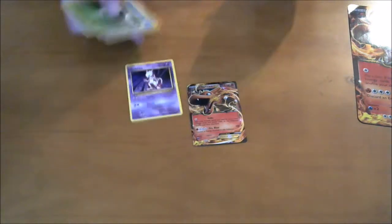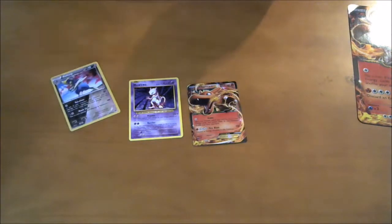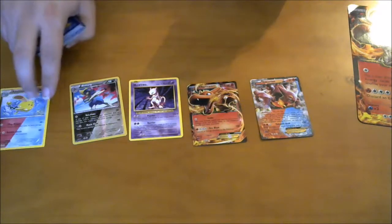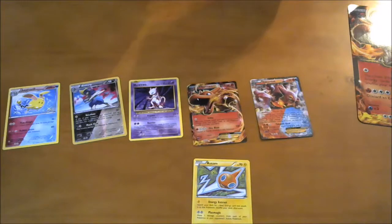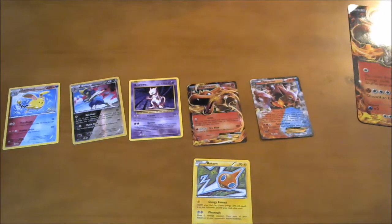Of course we got the Charizard EX. Highlights: we got the Mewtwo, we got the Starmie — I wouldn't really call that a highlight — we got the foil Bisharp and the foil Volcanion out of one pack, which is pretty awesome. I think the yellow Azumarill is cool too. And we got the Rotom which is a rare — so not bad overall, not bad at all. So that was the Charizard Box. Thanks for watching guys — if you liked it, give it a like; if you didn't, leave a comment why. If you want to see more videos like this, go ahead and subscribe. Alright, thanks!